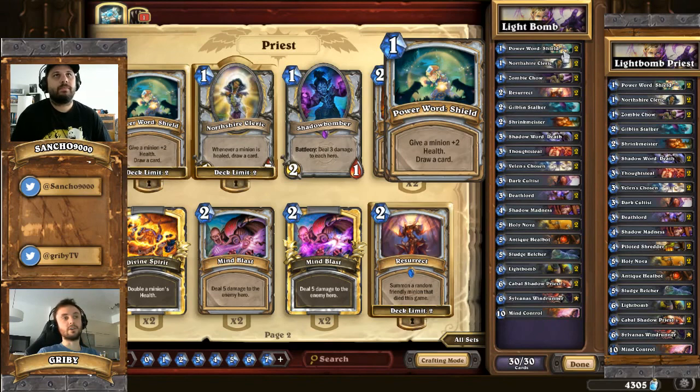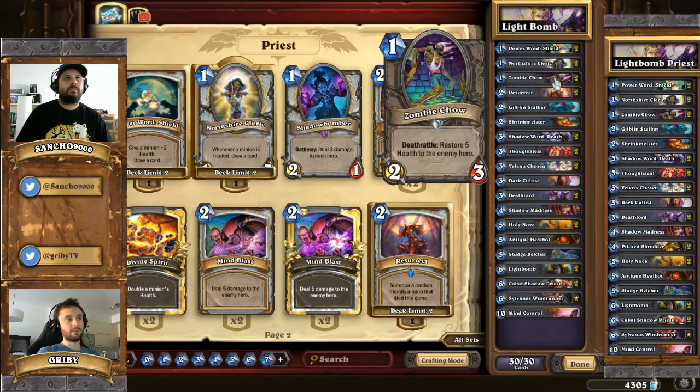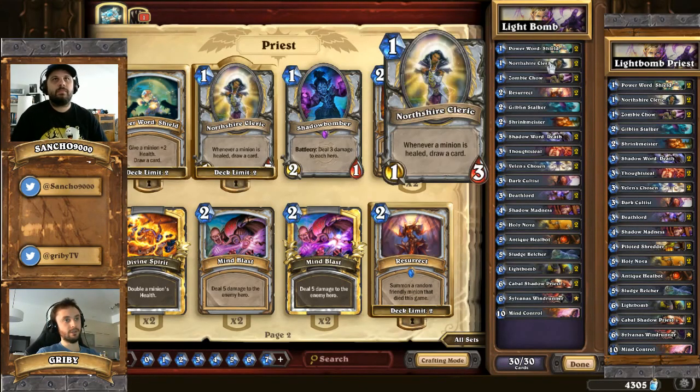The second one is North Shire Cleric. It's one of the very early game minions. The goal is to make it survive through multiple turns to heal your stuff and draw cards out of it. If you can draw two cards or more out of it, it's good value. A good combination is to drop a North Shire Cleric and Power Shield it just to make sure it's not going to die from the first spell or the first minion.